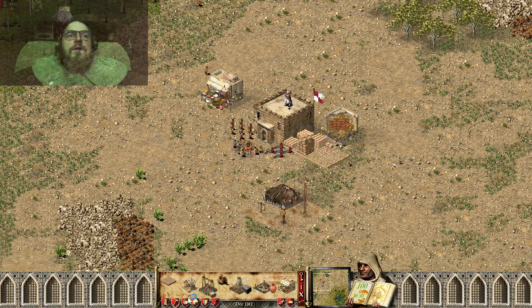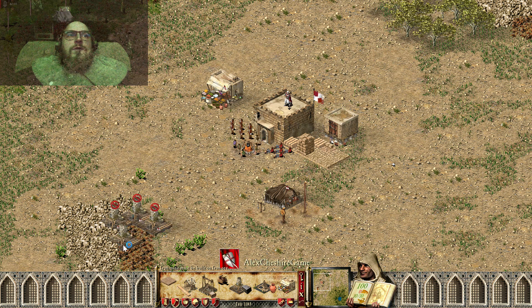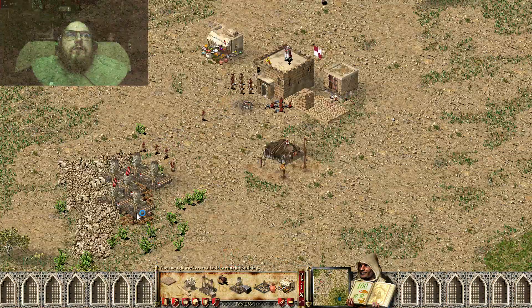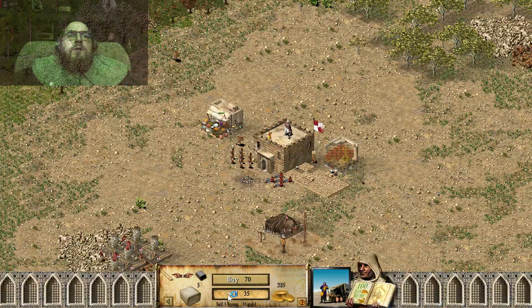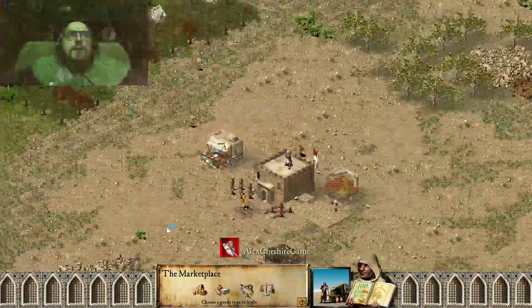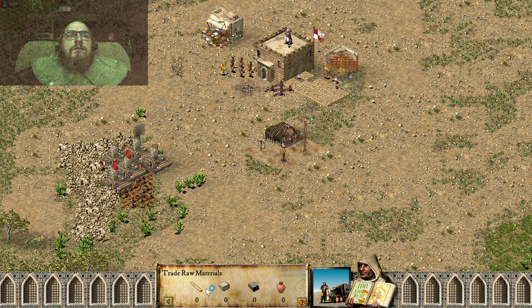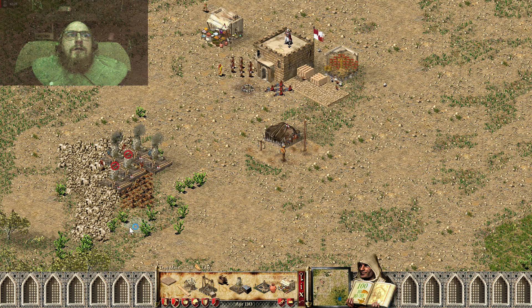We have additional wood, so we use this wood to create iron mines. And we have additional stone that we can sell, and buy additional wood to create more iron mines.